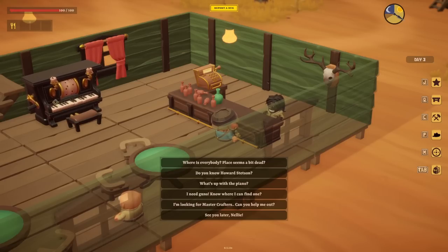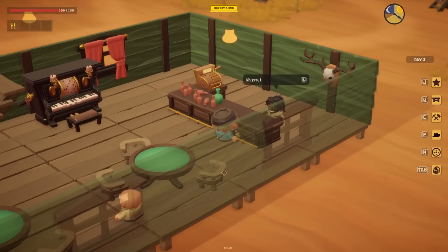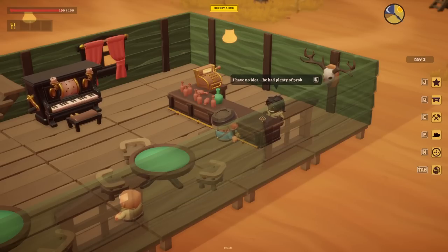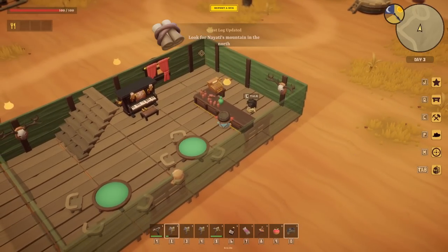'I'm Nelly, this is my place.' Do you know Howard? 'Do you know Howard Stetson?' 'Ah yes, I know old Howard - any relation?' He is - was my uncle. 'He sure was a character. I recall him being the best uncle.' How did he die? 'Plenty of problems - gambling, drinking, he was in all kinds of trouble. You should really talk to Nayati - he knew him better than anybody. He lives on top of the mountain just north of here.'